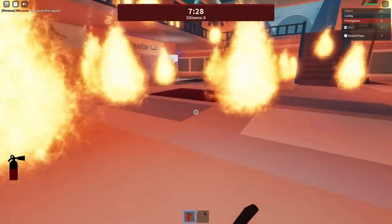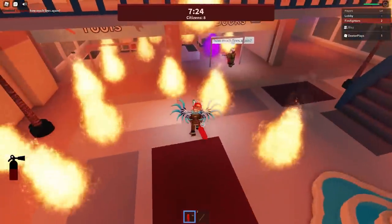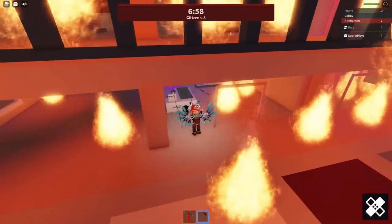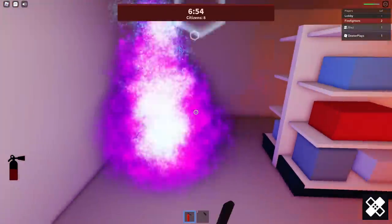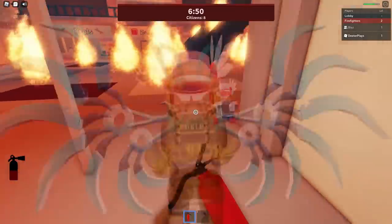I found that in first person, it's a little bit easier to use your fire extinguisher to put out the flames. You can see there's a purple one right there — we need to look for those purple ones and put out six of them. A lot of them will actually spawn in the same spots, but they're not really difficult to find or come across, and you've got quite a bit of time.